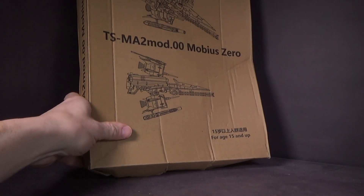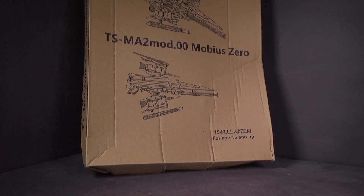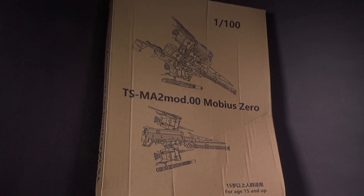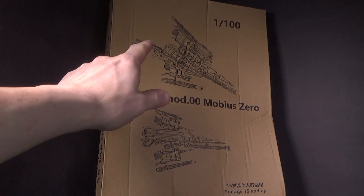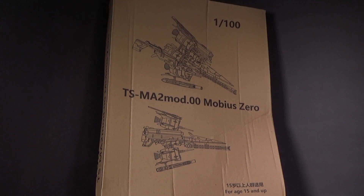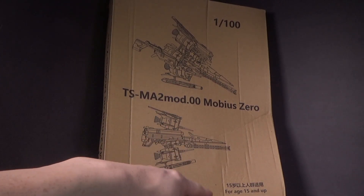Now, the first thing from Gundam Central is — I saw a version of this on eBay five years ago, didn't get it, I regret it. I don't know if this is the same thing. 1/100 Mobius Zero. You can attach this to your Strike, or any blast array that can have the same port as a Strike. So you can make a gun barrel Strike if you want. It also comes with extra weapons like a gun, a sword, and I think a pistol. I don't know if this is based off the metal build or something else. All I know is it's for 15 years and up, so I do qualify.